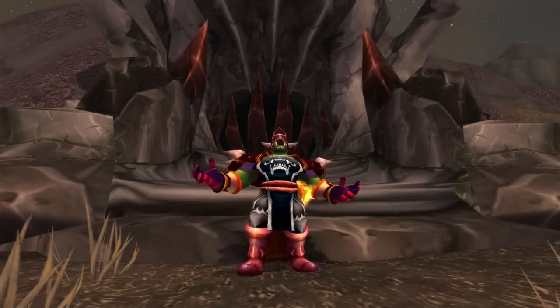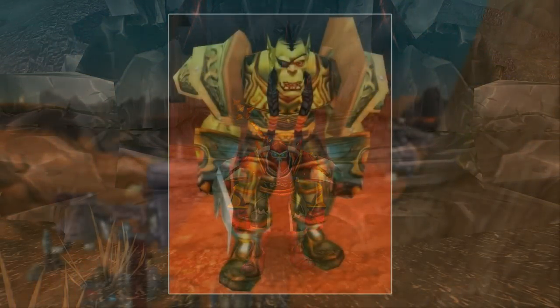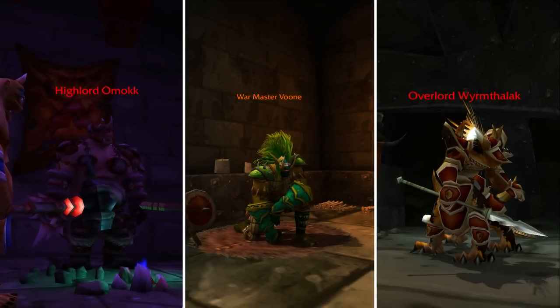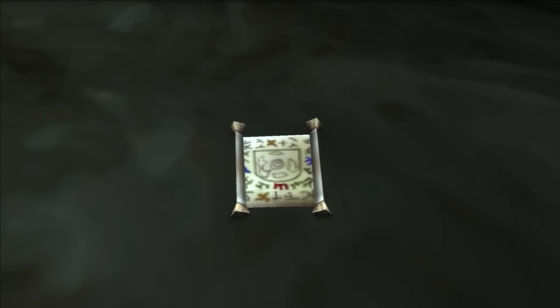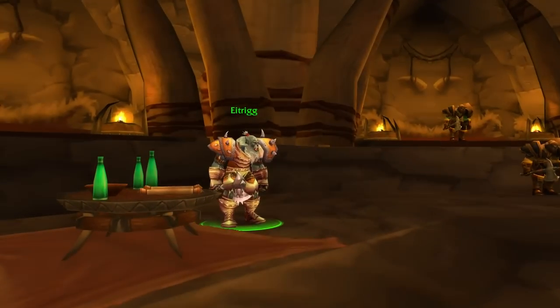I'll try to cover this as best I can, but I was Alliance for vanilla, so forgive me if I get some of the details wrong. To start the Horde chain, you had to visit the Horde outpost Kargath, which was located in the Badlands, and talk to an NPC called Warlord Gorosh. He gives you a quest called the Warlord's Command, which sends you off to the Lower Blackrock Spire, where you had to kill all of the leaders: the Highlord Omokk, Warmaster Voone, and Overlord Wyrmthalak. You also had to loot some documents, which spawned on the ground in four random locations throughout the dungeon, and up until the September 2005 patch, they despawned after being picked up — so once again, multiple runs.